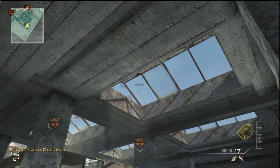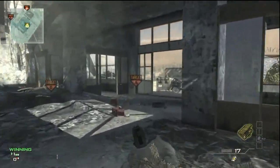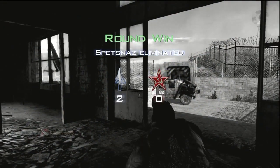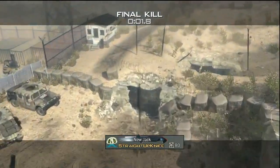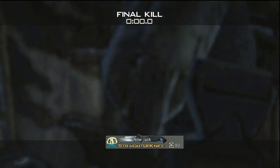First spot is an A-bomb spot. You want to get in this back corner, aim right under where the window panes intersect, and throw it. It'll bounce around a little bit and land by A. A was a very, very difficult spot to find knives from, so this is really all we could come up with. It's covered, which means you can't really throw a straight up knife at it.